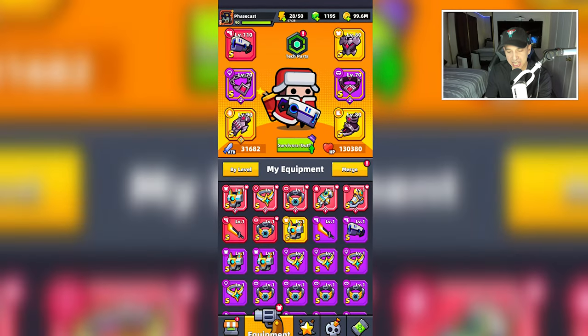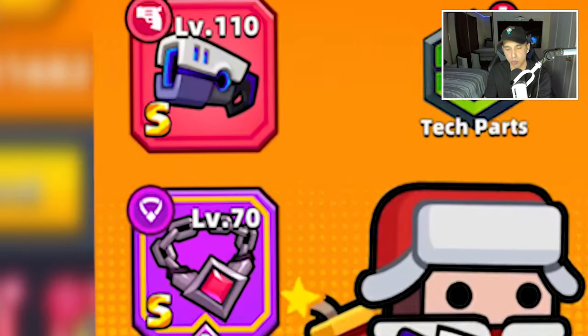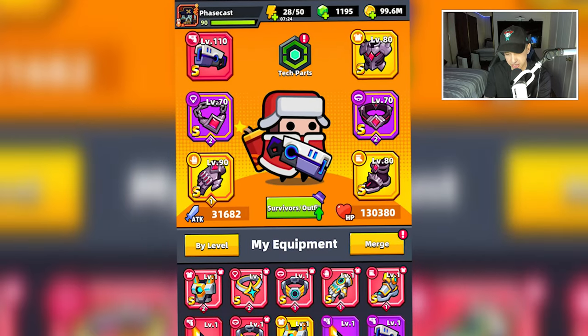Hey guys, welcome to the channel. I'm FaZeCast, and today we are going to use the Common Survivor, the Red Void Power Weapon, and all Void Waker equipment here. Check it out.